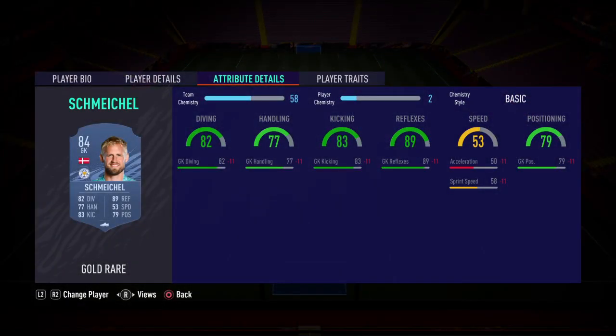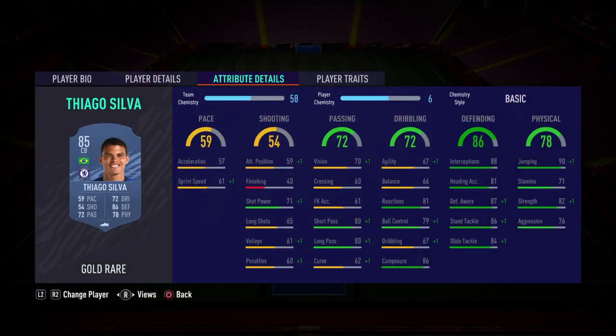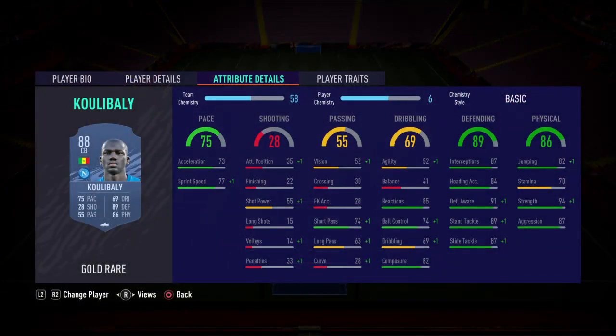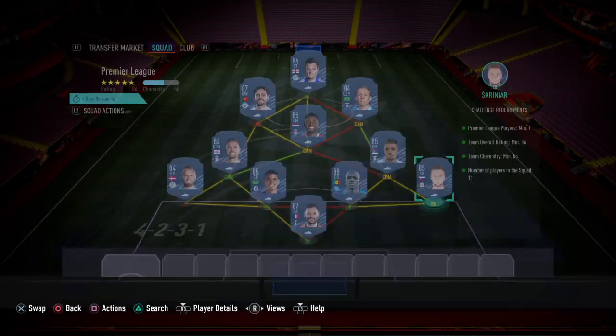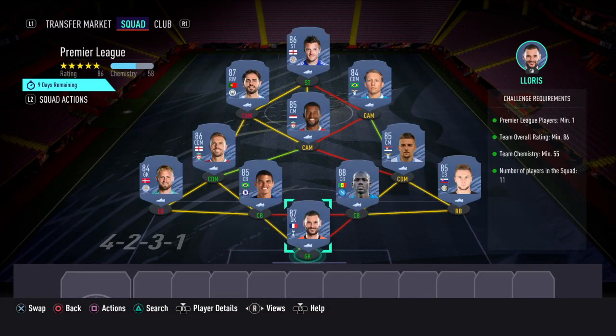Left back — Casper Schmeichel; centre-back — Thiago Silva; centre-back — Coady; right back — Trippier; and finally in goal — Lloris. Everything's in green as usual, so this one will cost anywhere between 250k and 290k to complete.